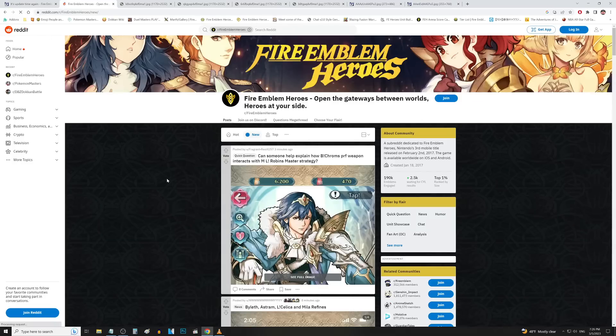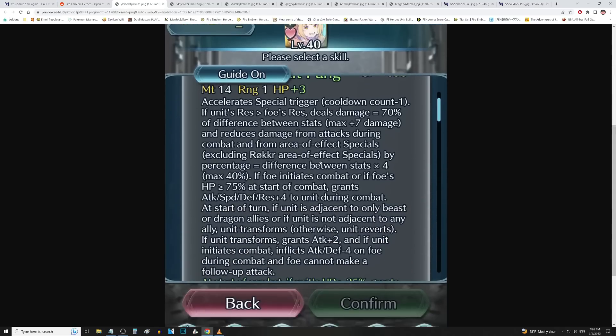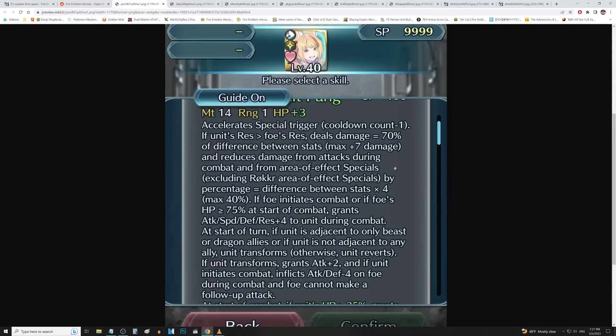Right on cue — very first thing we pulled up. The image we looked at before had a lot cut out. So: minus 1 special trigger. If unit's res is better than foe's res, deals 70% of the difference between stats, max plus 7 — so you need about 10 more points of res than the enemy to maximize this. And reduce damage from attacks during combat and AoE specials by a percent equal to the difference in stats times 4. So basically attack and defense minus 16 to the foe, everything else minus 12, plus 40% DR based on res, minus 1 special trigger, and res-based true damage. This is certainly a lot better than it was before — this is pretty good, actually. Not too shabby from Selkie.